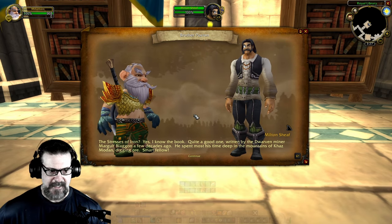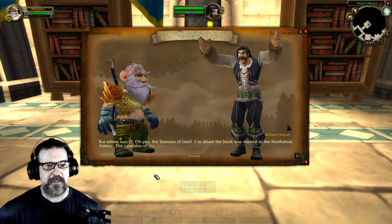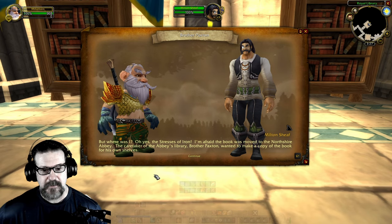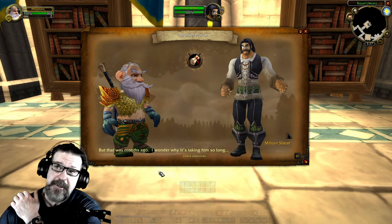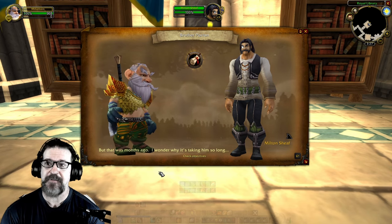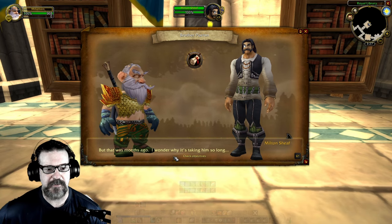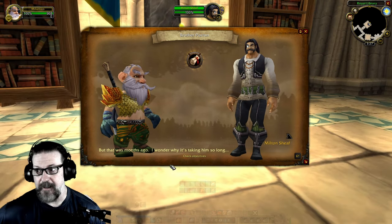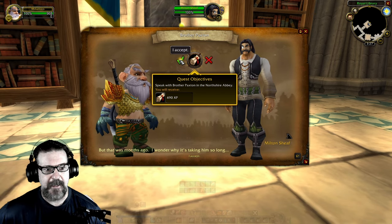It's quite a good one, written by the dwarven miner Margolf Blagan a few decades ago. He spent most of his time deep in the mountains of Cosmodon digging ore. The Stresses of Iron — I'm afraid the book was moved to Northshire Abbey. The caretaker of the abbey's library, Brother Paxton, wanted to make a copy of the book for his own shelves. That was months ago — I wonder why it's taking him so long. We'll go to Northshire Abbey and check on that for 490 XP.